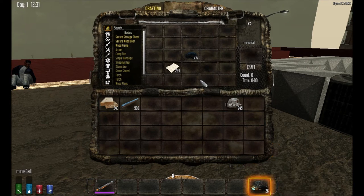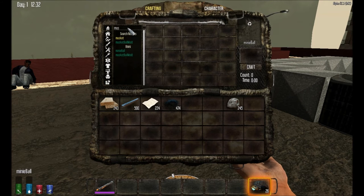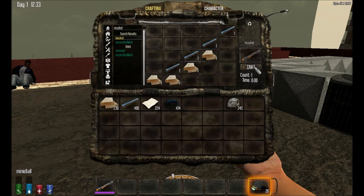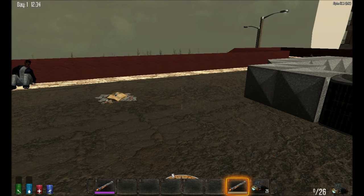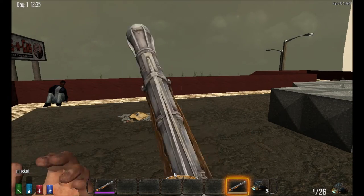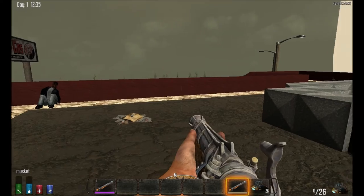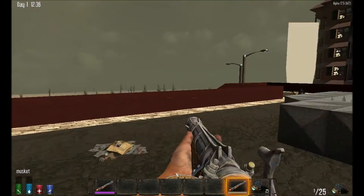In order to create the musket itself, it's very cheap, similar to the blunderbuss — just uses four planks of wood and four pipes. That gives us a musket. If I get this out now and load it, you can see it does the muzzle loading action, which is correct for a musket.